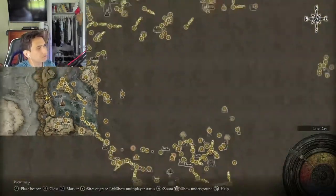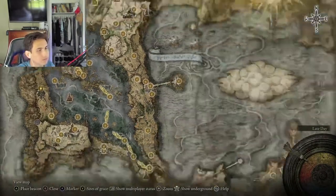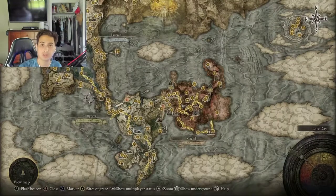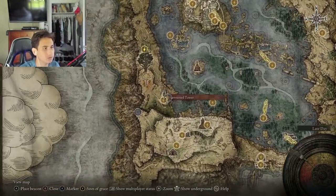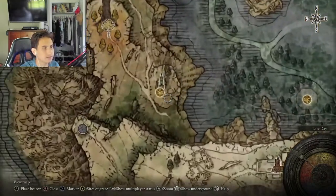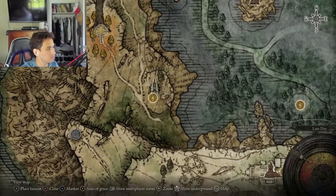We're going to be starting off right here next to Lake of Lyrnia. After you defeat the first main story boss, just keep going up and head over here and come to this side. And at this grace, you can touch land.